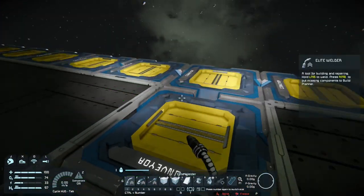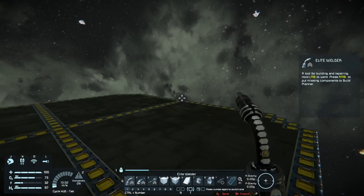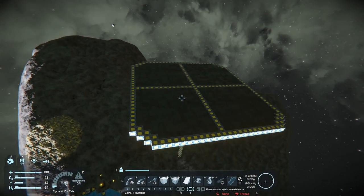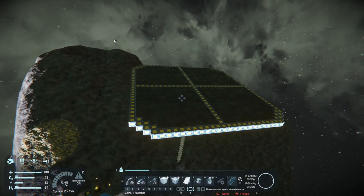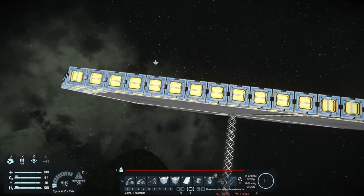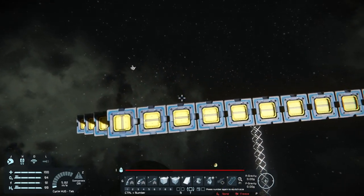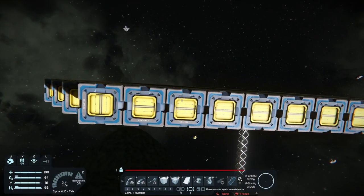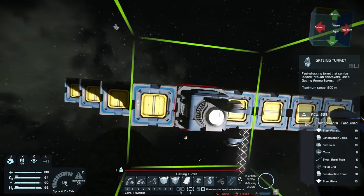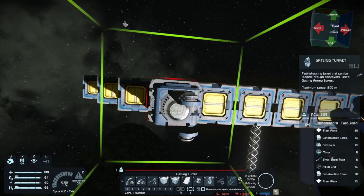I've also outlined the entire square with conveyor belts so we can connect any gun or anything else that may require a conveyor belt. Before building the rest of the structure, I'm actually going to mount the guns first, so we know it's not going to interfere with any of the walls we put up later.